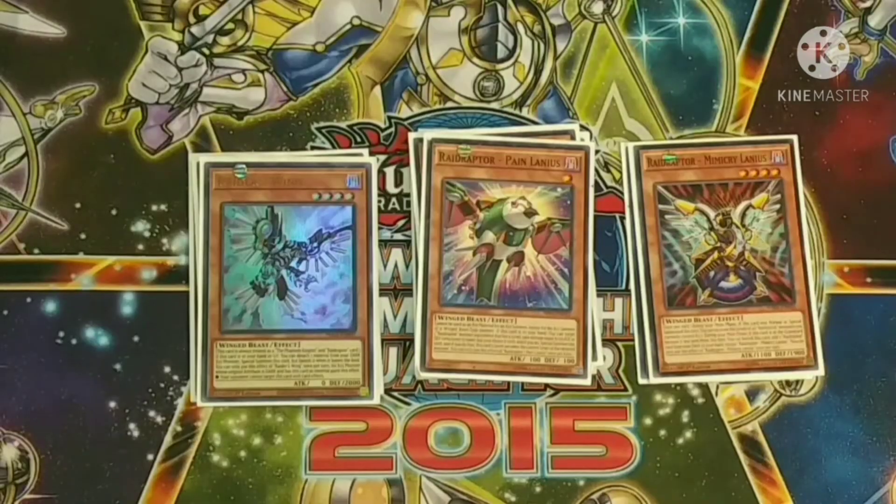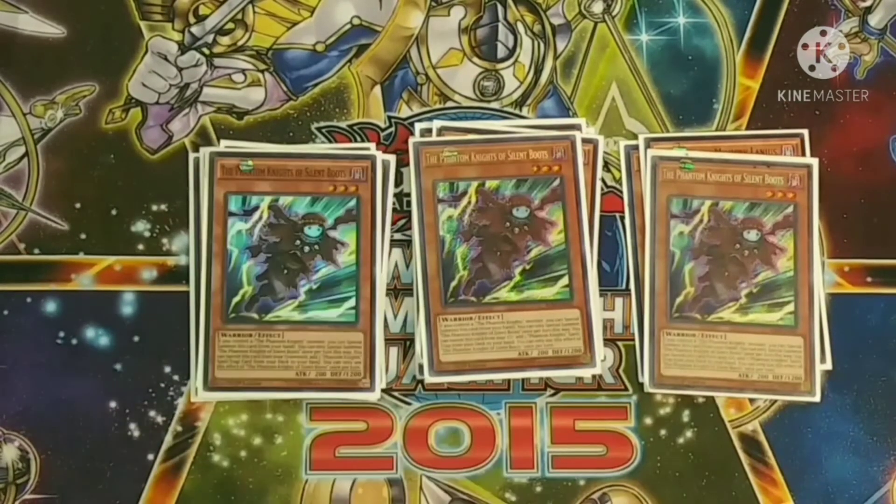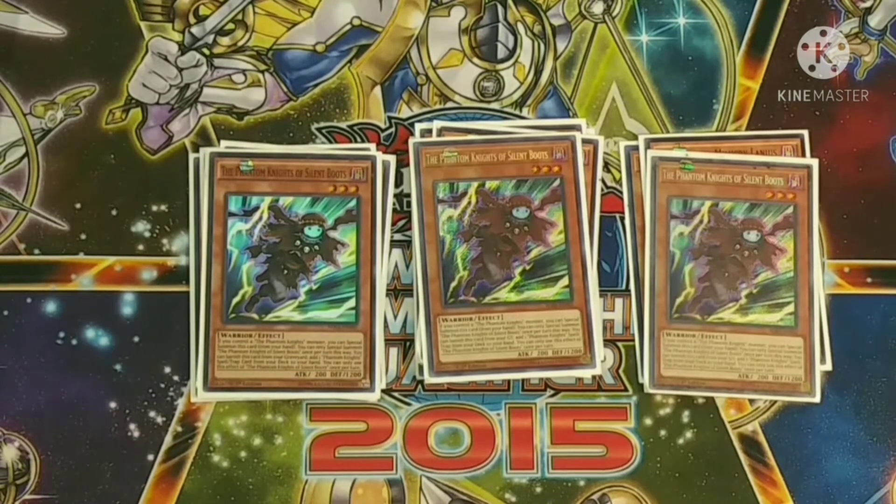Going into the Phantom Knights lineup, we have three Silent Boots. If you control a Phantom Knight monster you just special summon him from hand for free. You can also banish him from grave to get a Phantom Knight spell or trap from your deck to your hand — you can grab your rank-up, your fog blades, or a counter trap to stall going first.